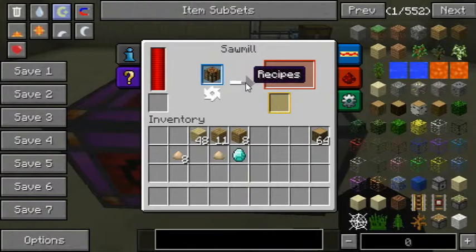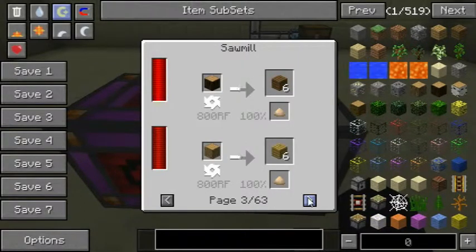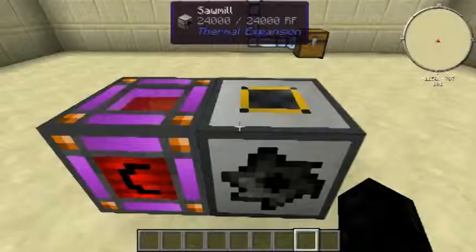You can click here on the arrow and this will show you all the different recipes that this thing can process. There are 126 of them, so that's just something to check out if you want to.